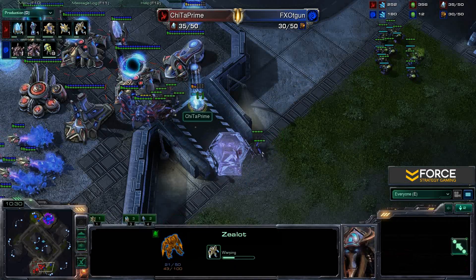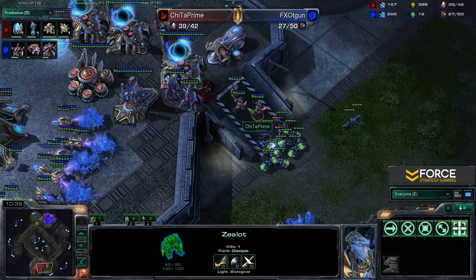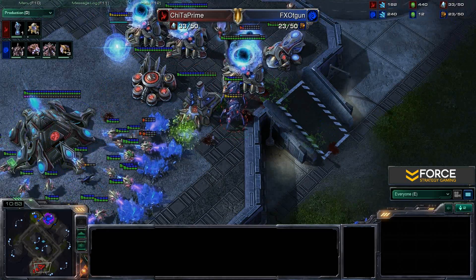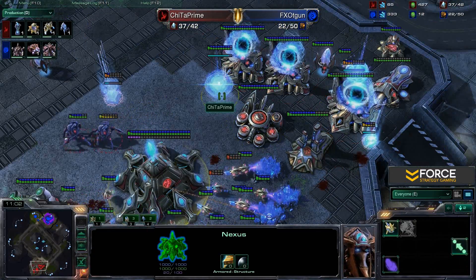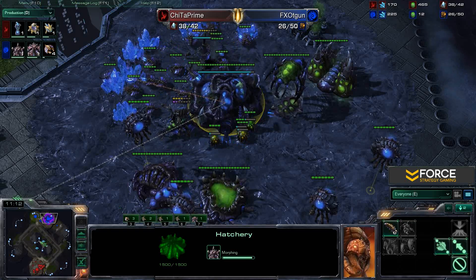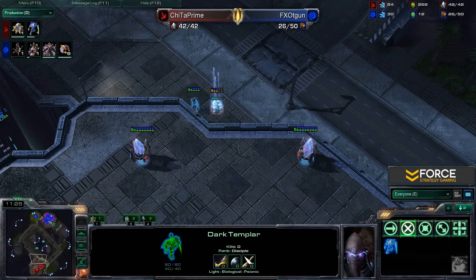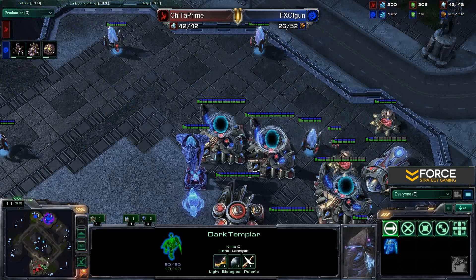The baneling bust is a little late on that force field — the sentry drops. We have zealots in front but those get mopped up quickly. Banelings roll forward and a few manage to bust through. The big problem for Cheetah now is that his dark shrine was spotted, so T-gun is aware dark templar are coming. We should be seeing an overseer soon. And there it is — dark templar warping in, and Cheetah is going to mount a counter-attack.